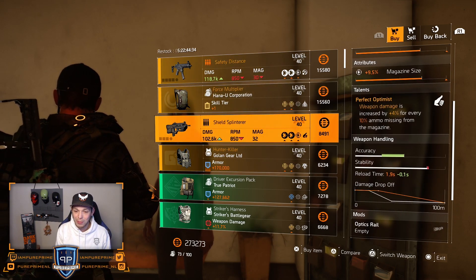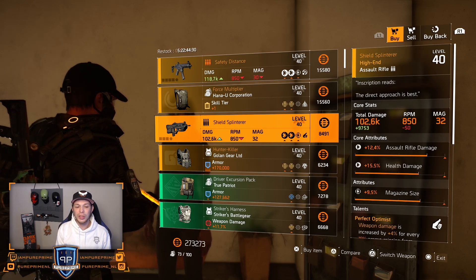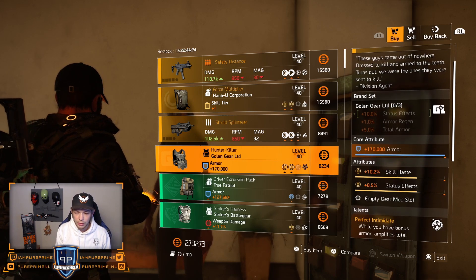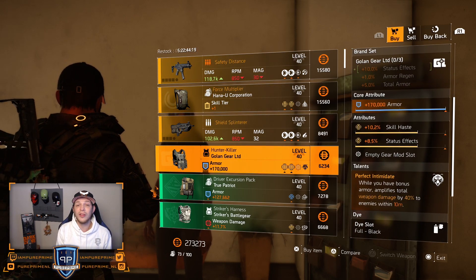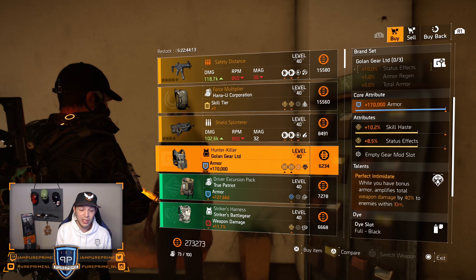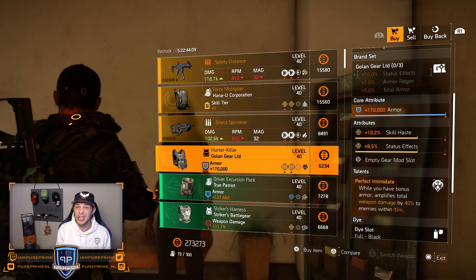Then we got the Shield Splinterer — not great, too low in rolls if you ask me. Then we got a maxed-out armor on the Hunter Killer, but double yellows. I don't know if you like it with yellows. Maybe leave that status effect on there — you can screw around with the status effect a little bit — and then roll that skill haste away. Could maybe be something, but in my opinion, just leave it here.